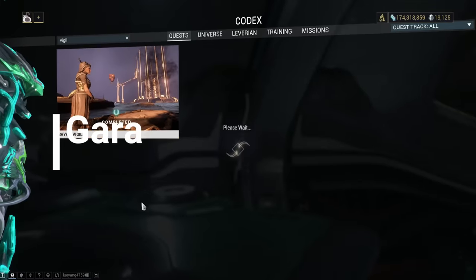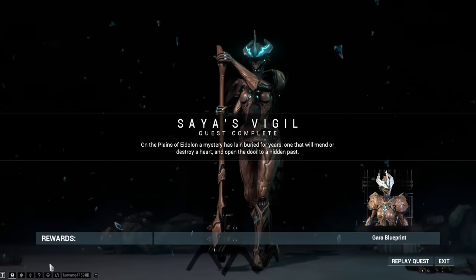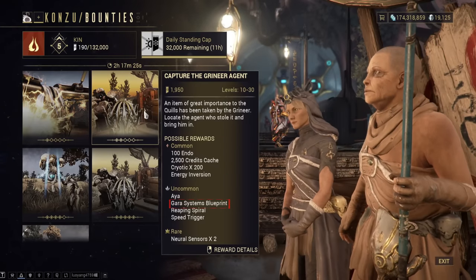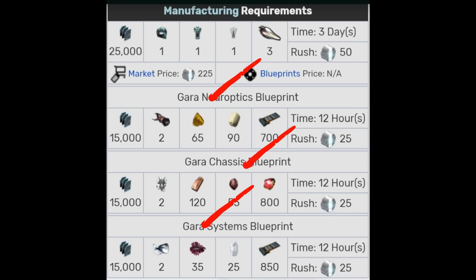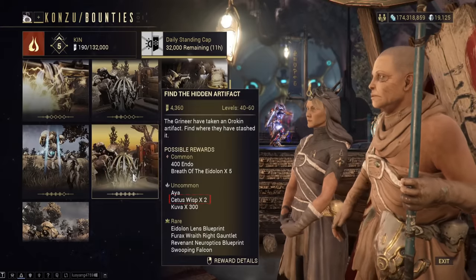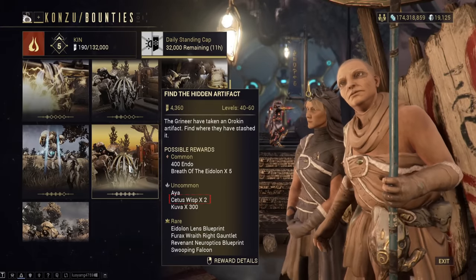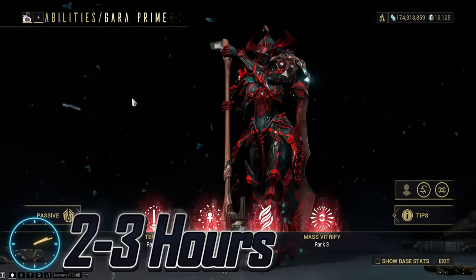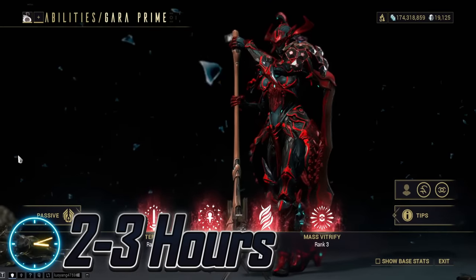Gara. Her main blueprint is rewarded upon completing the Saya's Vigil quest, and her parts are rewarded from various Cetus bounties. You will also need a few Cetus-specific items, most of which you'll acquire simply by running around on the Plains of Eidolon. You will unfortunately require two Cetus Wisps, which can either be rewarded through bounties or by running around the edges of water on the Plains of Eidolon at night. Expect this farm to take two to three hours.